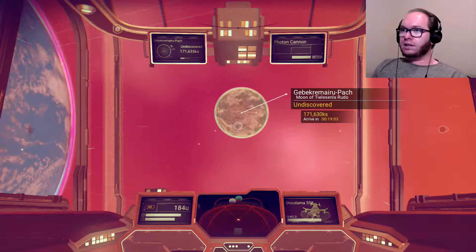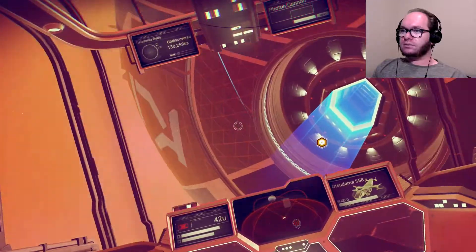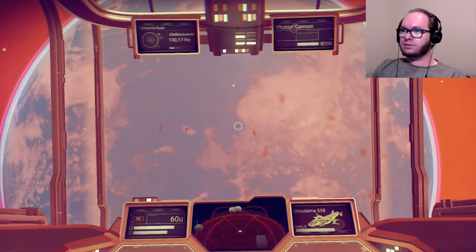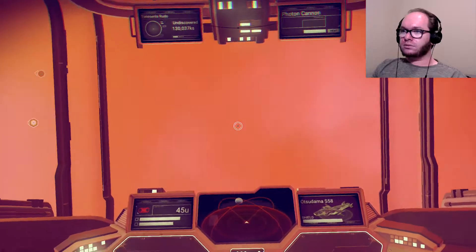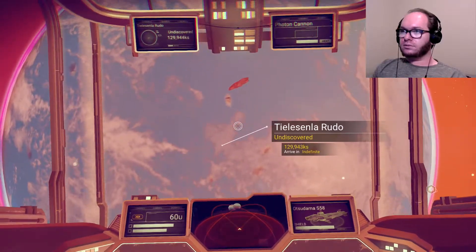Alright, so we got a moon there, a planet there. It seems to be another planet. I think my radar is glitched — I think there's just a planet. Oh wait. One, two... Wait, whose moon are you? You're the moon of Telesina Rando. Brudo.